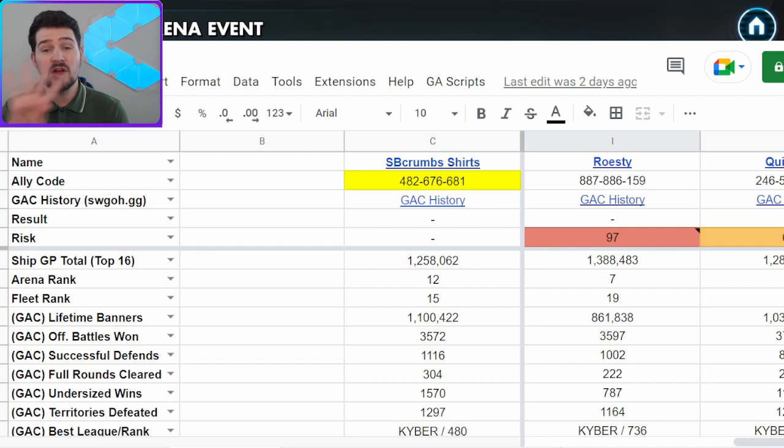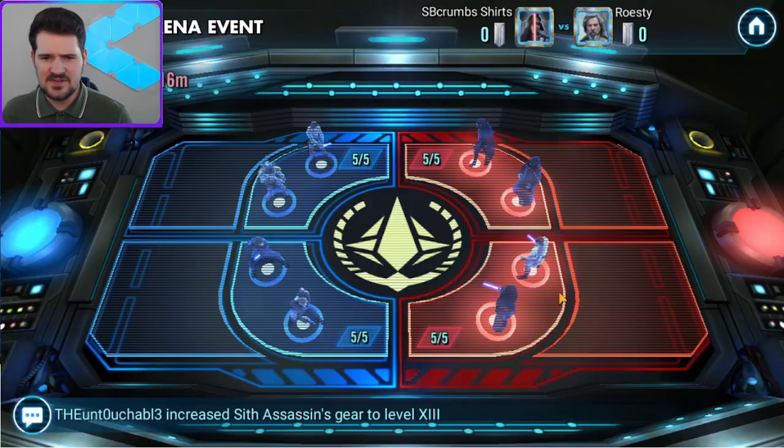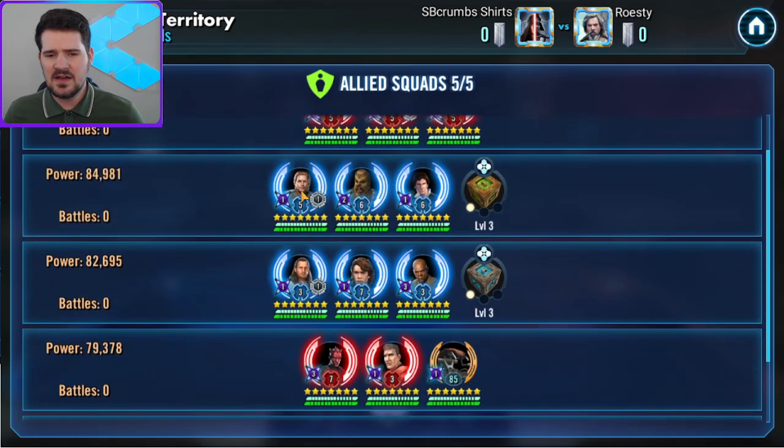We still don't have Rey — we're only four requirements away from unlocking her, which is really cool. Getting into the actual match, I'm going to show what I placed on defense, which is very different from last time because we were going for a weird efficiency thing versus the cheater. That's not the case this time so we changed things up.